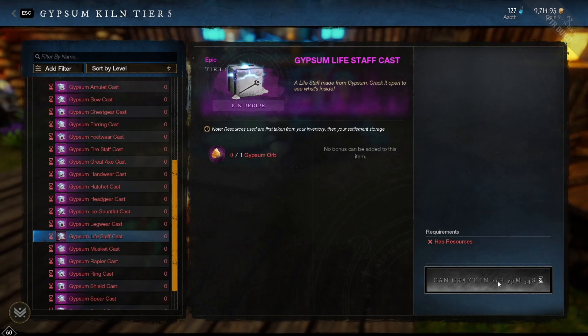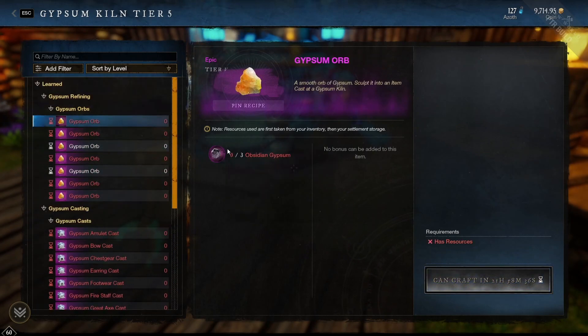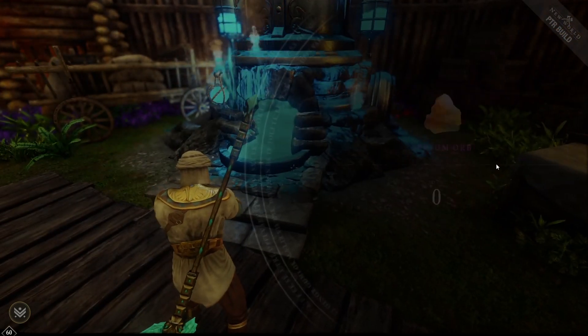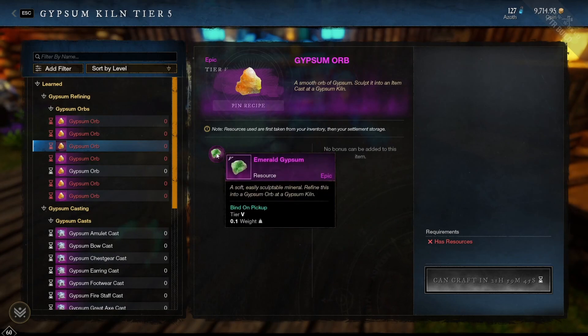On the PTR I'm at 500, so in the actual game this would reflect whatever your watermark was. The cast also goes on a 22-hour cooldown, but as you can see, the other items can still be crafted. Orbs are on separate 22-hour cooldowns from each other, and Gypsum Casts are on separate cooldowns from each other as well. I went ahead and made an additional emerald orb — now I have two on different cooldowns, one at 58 minutes, the other at 59 — proving you can create multiples of these per day.